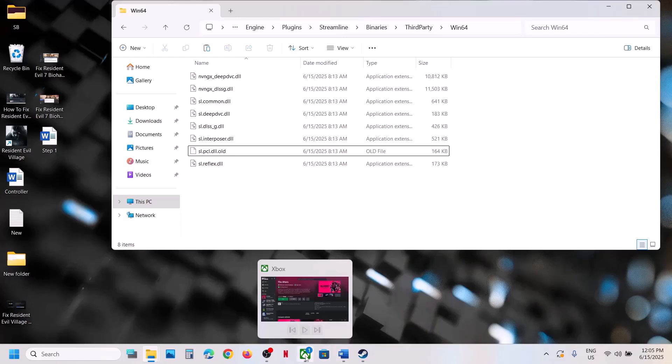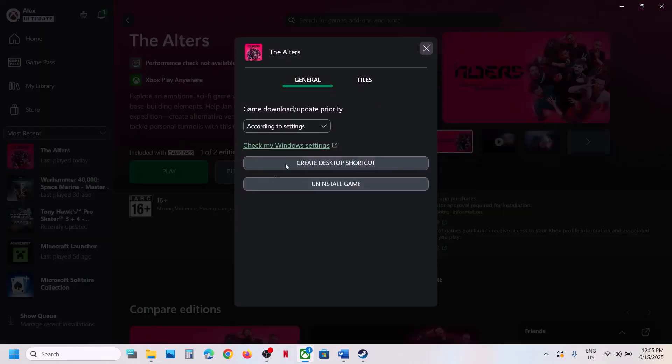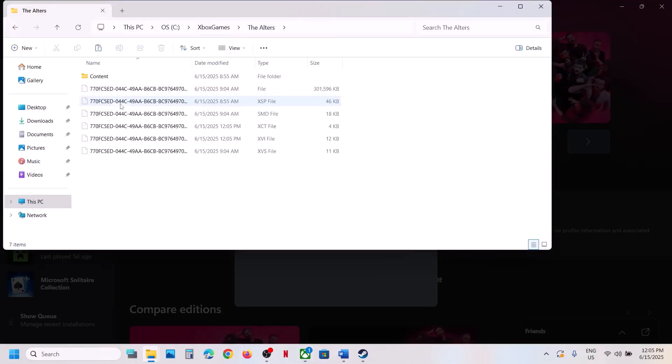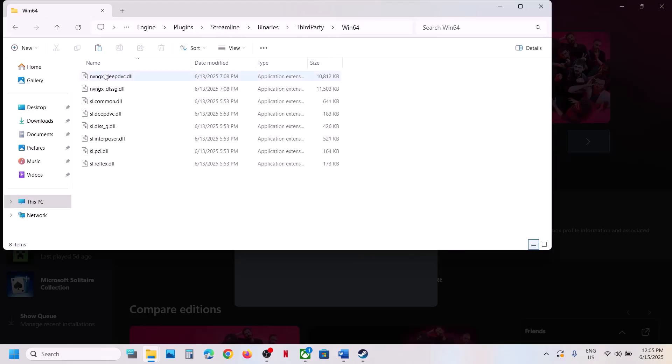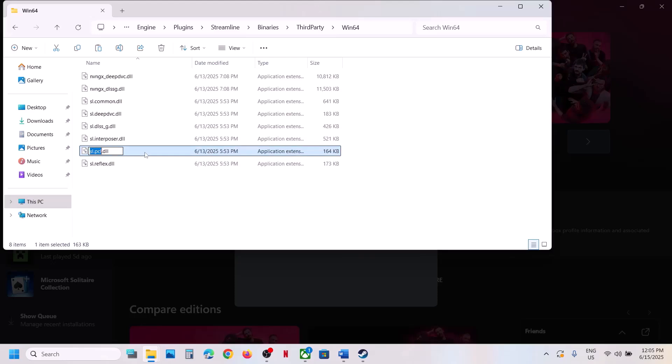If you have the game on Xbox app, right-click on the game, select Manage, click on Files, then Browse, and open the Altars folder, Content, Engine, Plugins, Streamline, Binaries, ThirdParty, Win64. Create a backup, then rename or delete the file. You can always put this file back if needed.